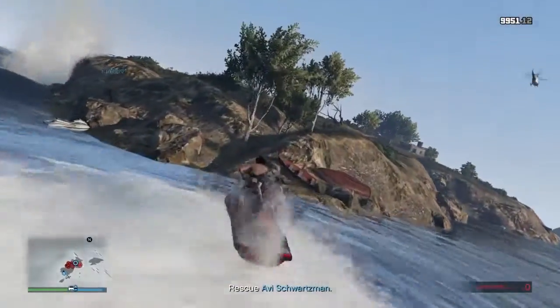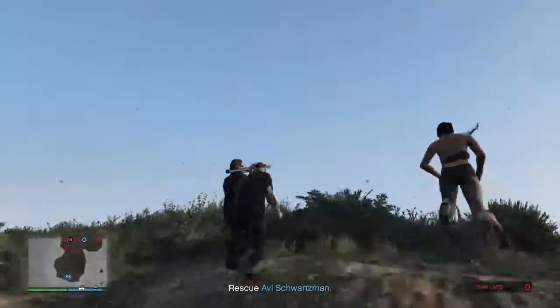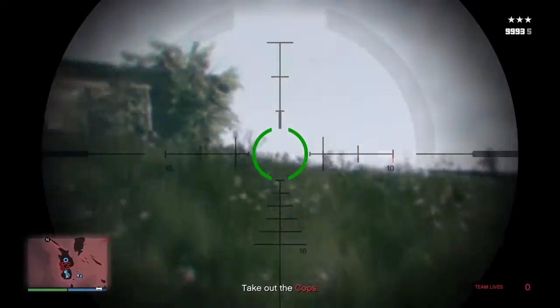And then right here, you just kill all the cops like you normally do. But after that, you just rescue that guy following the instructions and then it will automatically put you on the boat with that signal guy.